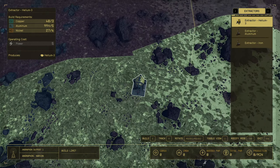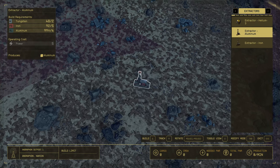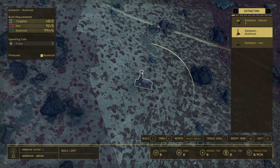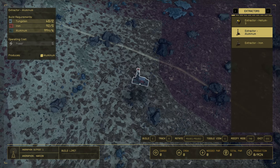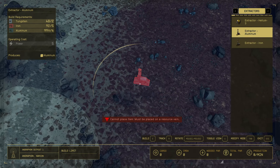There should be plenty of helium. I know I've got lots of aluminum — yeah, lots of aluminum. Alright, so that's how I look for a site.